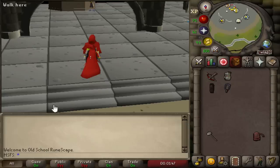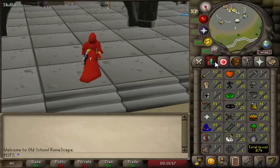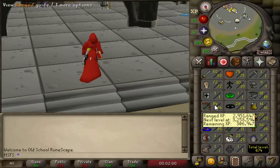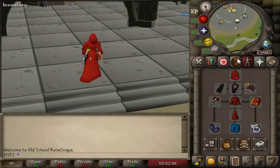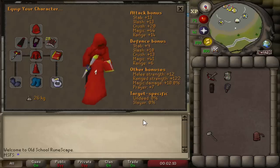Welcome back to another episode of Max Set From Scratch, episode number 10. Check the description for the playlist if you've missed any episodes. These are our current stats - about six range levels gained while AFK training at sand crabs. We've got 75 HP, sitting at 65 combat. This is the current max set gear and it's about to get a whole lot better, then we're going pking.